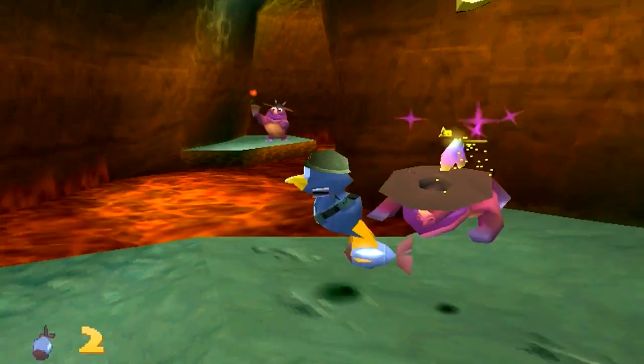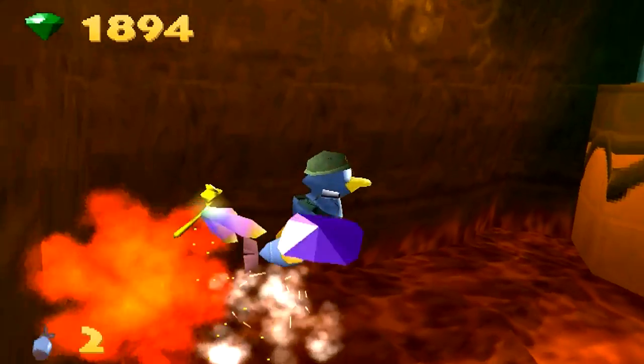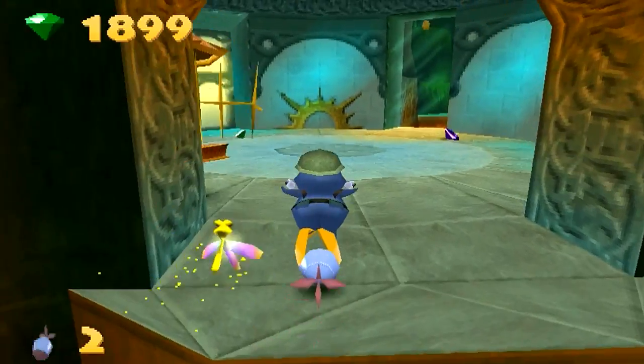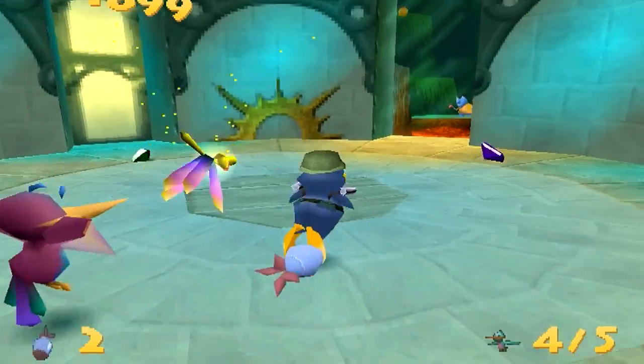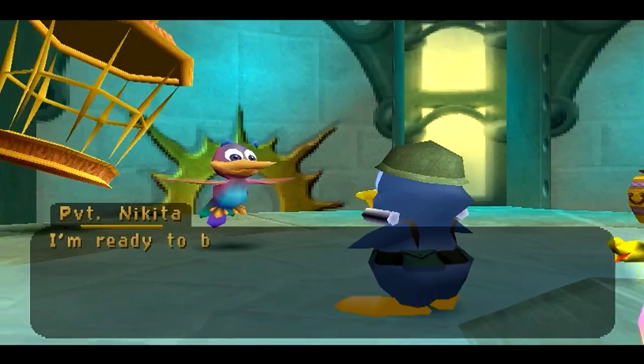It's good that we've got rockets right now, because we can just go on the lava and we don't have to worry. But if we get hit, then we'll lose them. Wait, is that all of them? The game says: 'I'm ready to be debriefed, sir.'